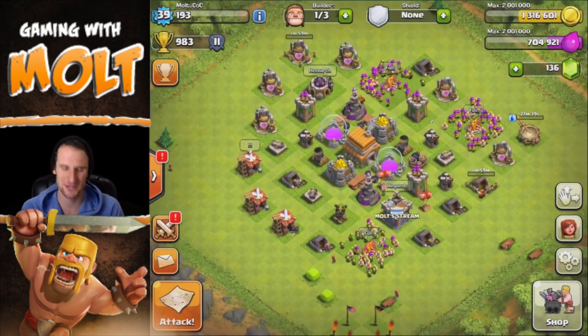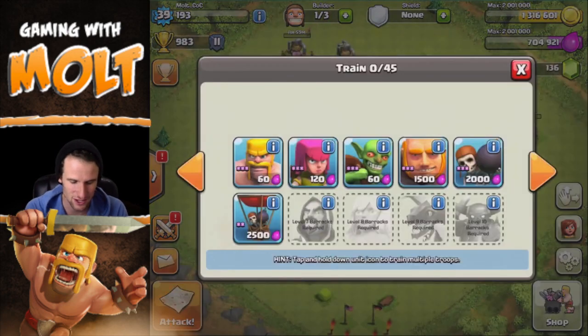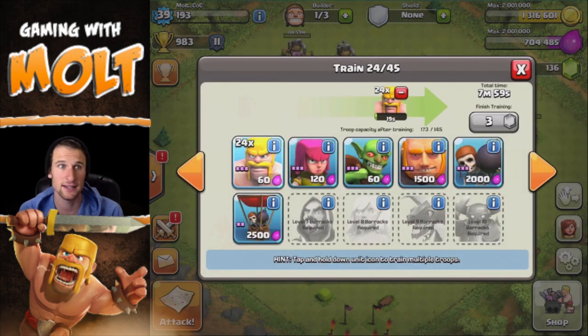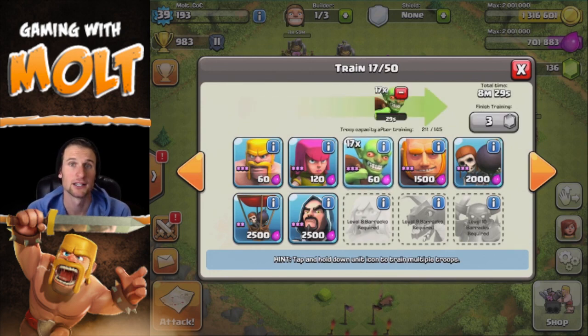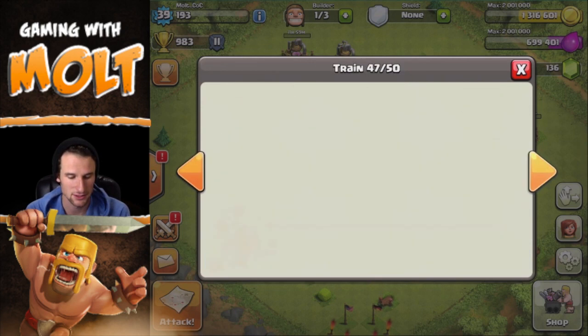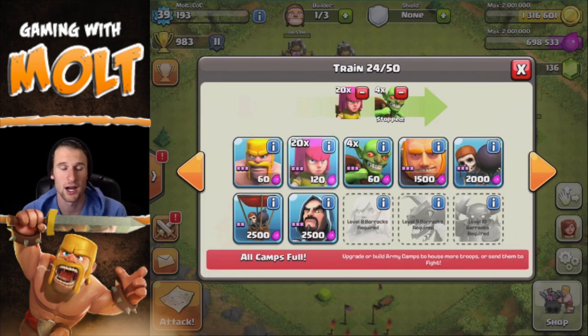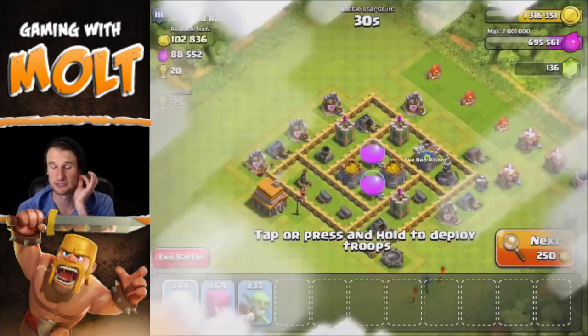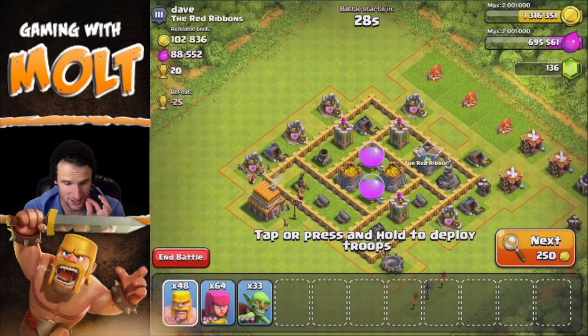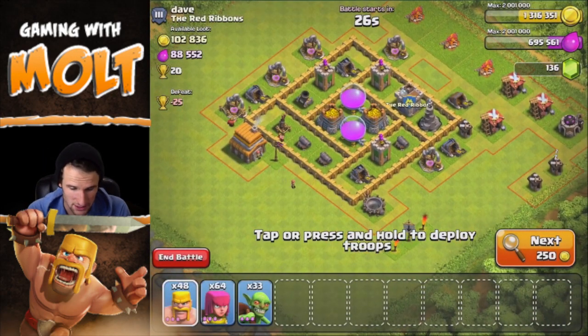The strategy I've been running on this account is the BAG strategy — that's Barbarians, Archers, and Goblins — because a lot of times you'll find raids where there are just elixir collectors and things like that to attack. This one looks perfect. I'm not sure if we'll be able to get into the middle of it, but let's try.